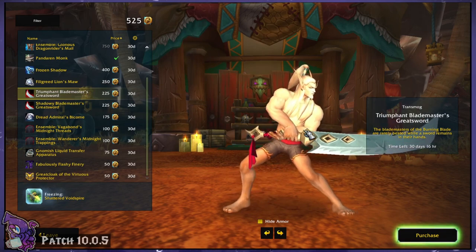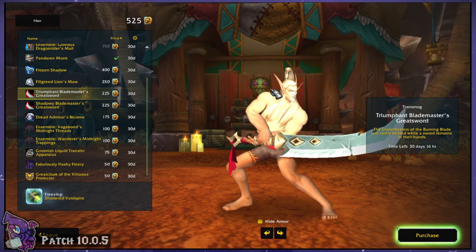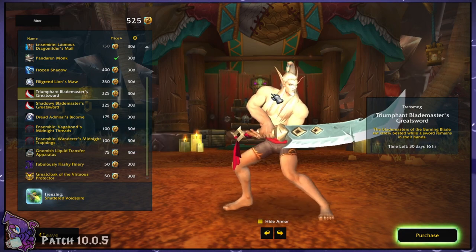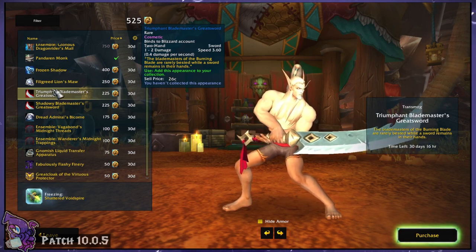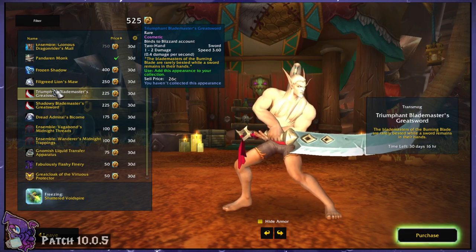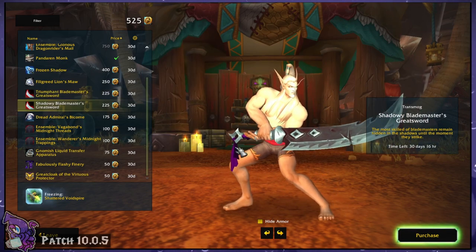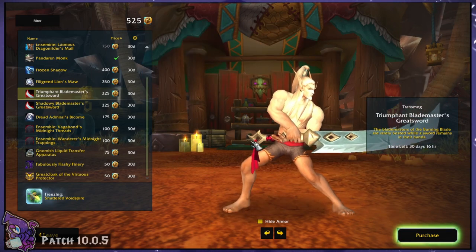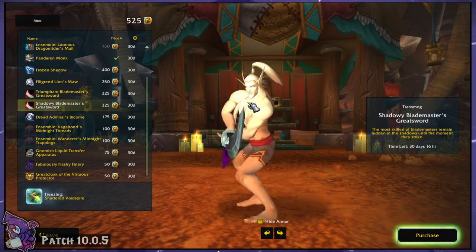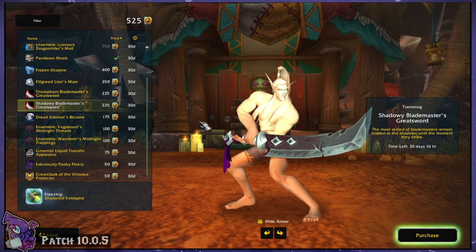Now we have the Triumphant Blademaster's Great Sword. This looks very similar to the Burning Blade orcs' style. The tooltip reads: 'The Blademasters of the Burning Blade are rarely bested while a sword remains in their hands.' We've got two different colors — a darker version with purple, and a lighter version with a reddish color. Both are 225 points, both are two-handed swords, so any class that can use two-handed swords.